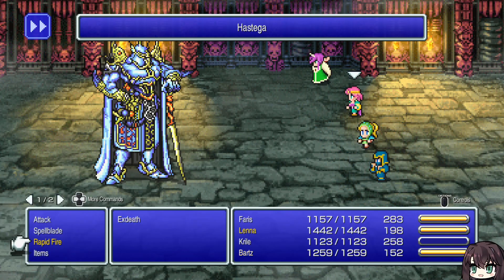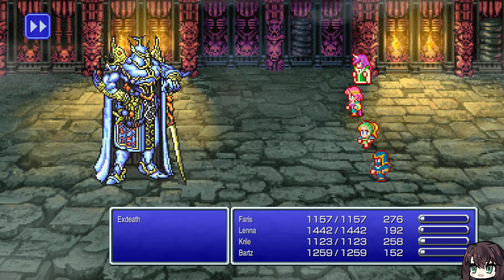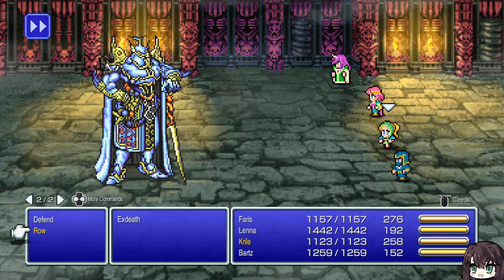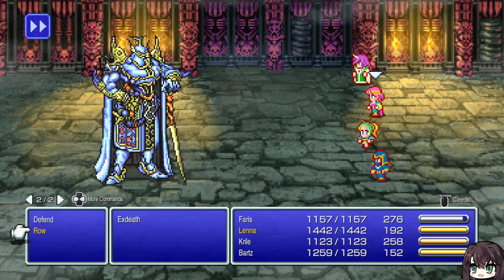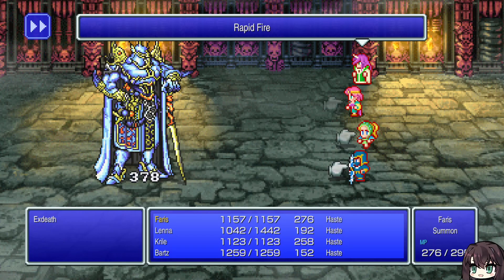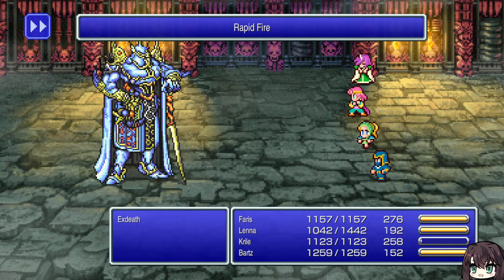Now we start with the rapid fire, put on the drain blade. Vacuum Wave — which is the attack used before — is just a really really powerful non-elemental or rather powerful physical attack, which is a little weird because you think it's a spell. But it can be blocked by Golem, so might as well drop Golem here.